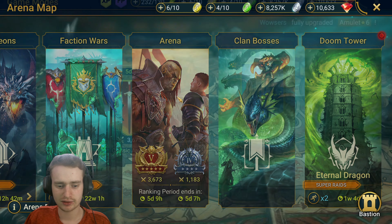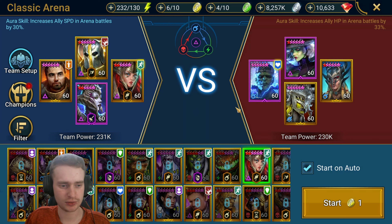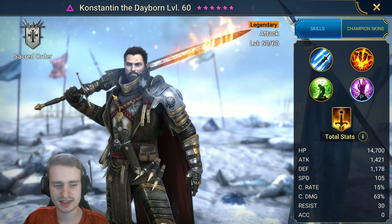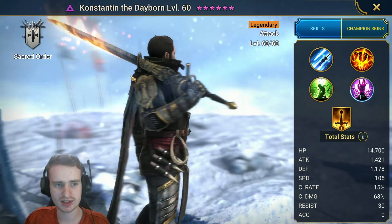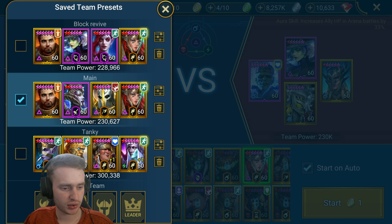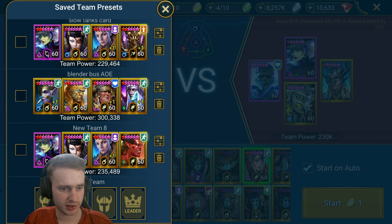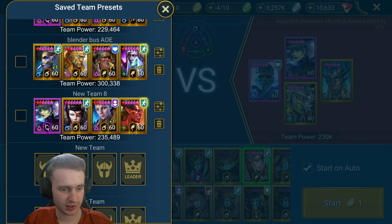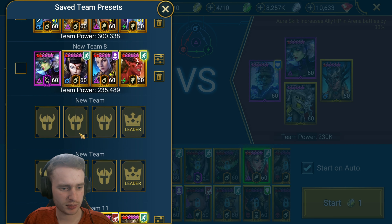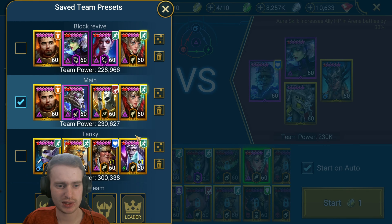For Arena we're sitting pretty high here in Gold 5, just outside Platinum. Let's take a look at the team being used: Arbiter, Umbral, Hegemon, and Constantine the Dayborn. We also have other team setups: Main, Block, Revive, Tanky, New Team 5, Slow Tanks, Card, Blender, Boss, AoE, New Team 8. So we've got a few team comps in here. I'm probably going to go through and make some custom teams myself, name them, and give you some ideas for champions we can use.